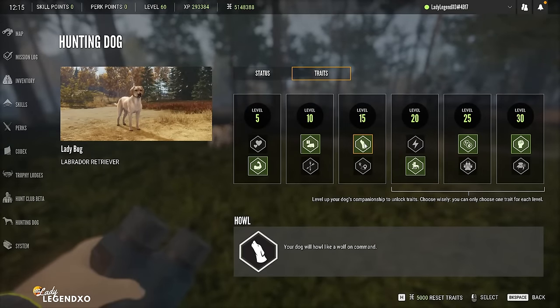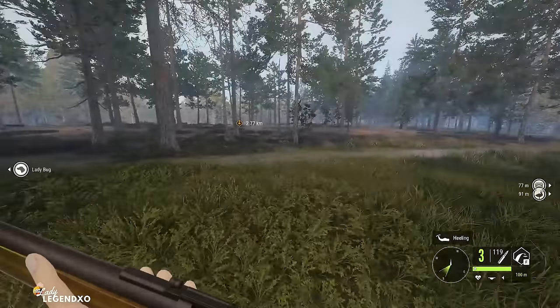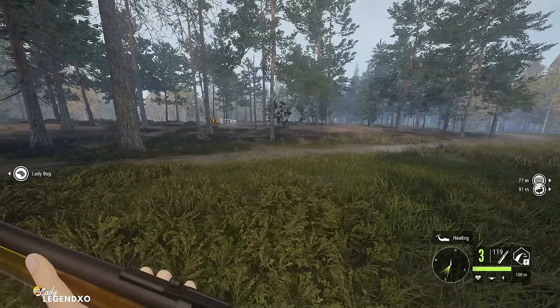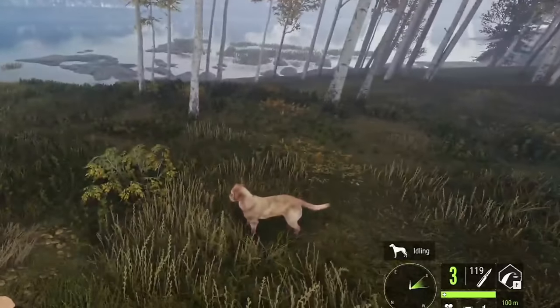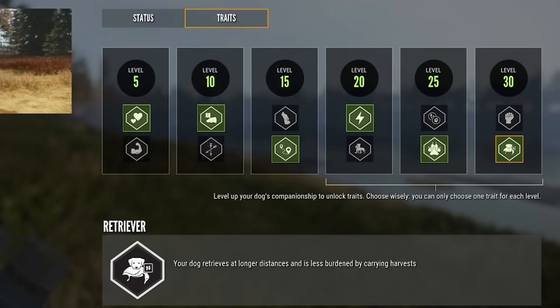I'm not sure how to get my dog to howl like a wolf — if you guys know, let me know in the comments. And when I fire my weapon while the dog is idle, I don't notice it going into heel position either. So I have put my traits back to the way I like them. I think the most important ones are bold — your dog runs further in its search for something to retrieve — and retriever — your dog retrieves at longer distances and is less burdened by carrying harvest. I think these two together are why my lab can pick up from 150 meters. If you think I haven't chosen wisely, let me know what you'd change in the comments.